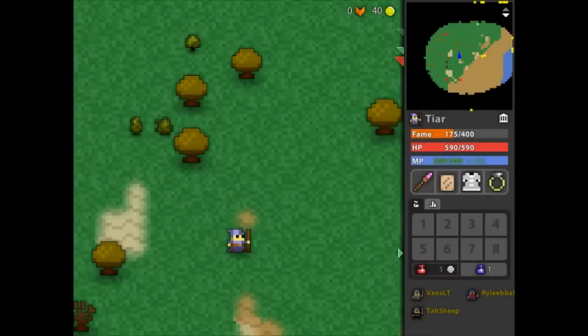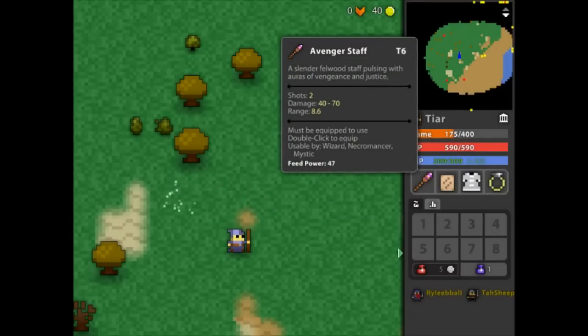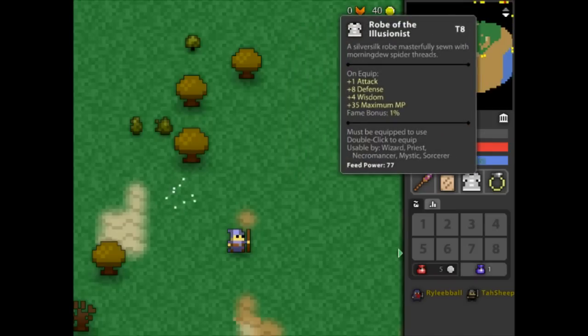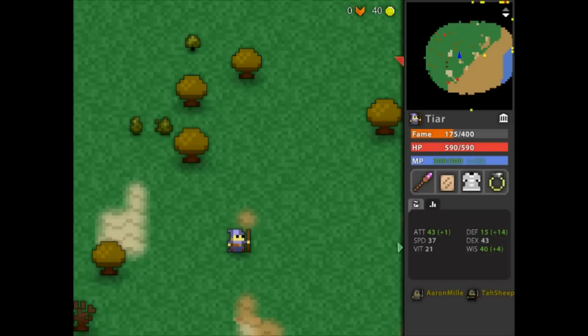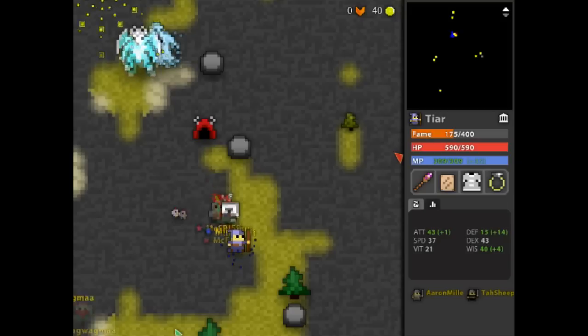Hey everybody, White Owl here, and today I'm going to be bringing a quick little video on how to safely and efficiently complete Sprite Worlds on really basic characters. In this example I've got a really simple wizard with some pretty okay Godlands-tier items. Two things you want to make sure you have before attempting this are at least 14 defense, as well as a decent weapon — in this case I'm using the Avenger Staff, which drops from a pink bag, so it should be readily accessible.